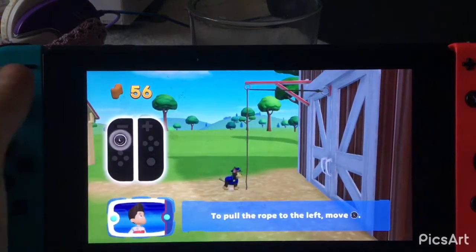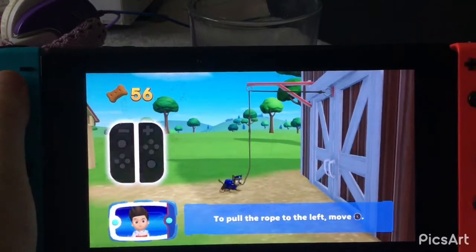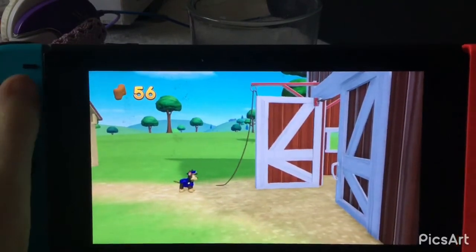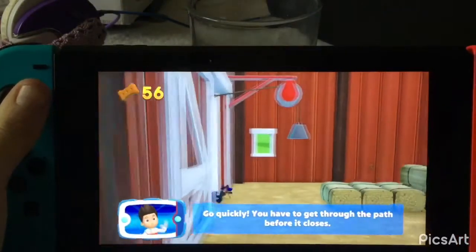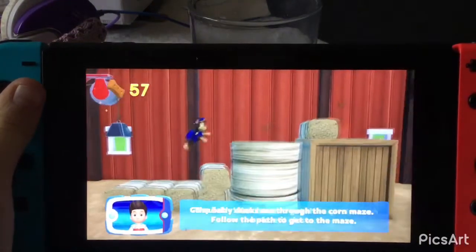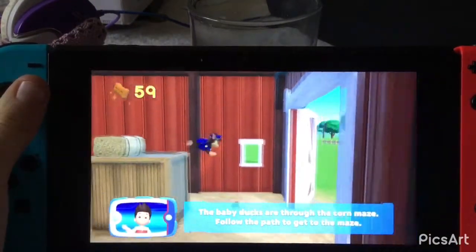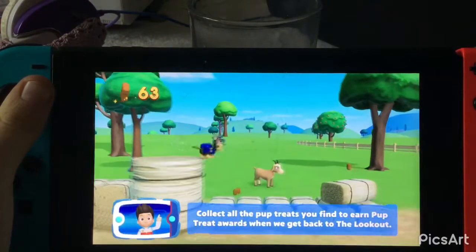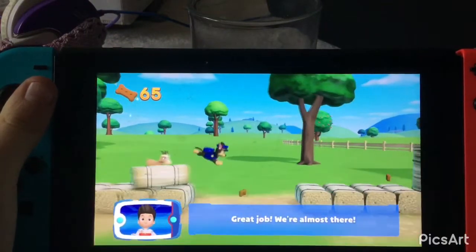To pull the rope to the left, move the left stick. Go quickly — you have to get through the path before it closes. The baby ducks are through the corn maze. Follow the path to get to the maze. Collect all the pup treats you find. Great job! We're almost there!